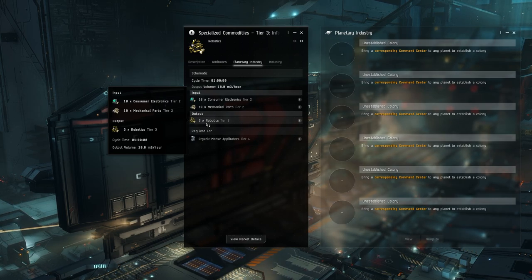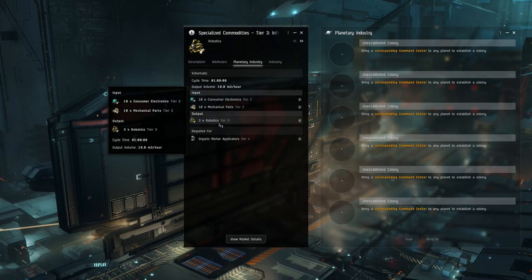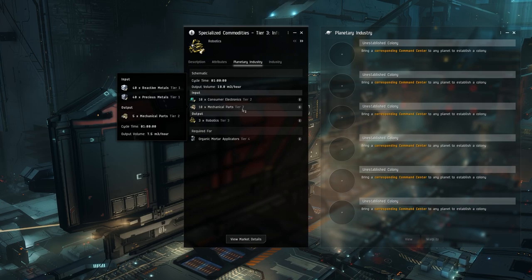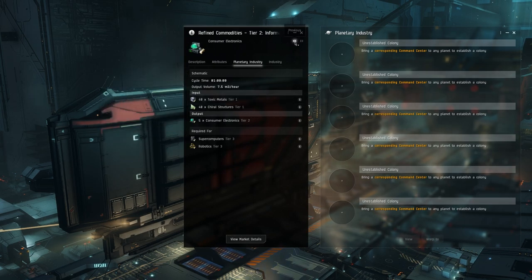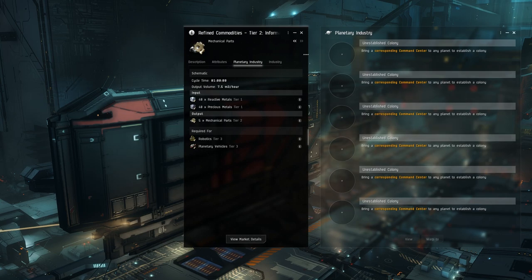This is very easy to scale with additional alts. The planet we're going to set up for robotics is going to have essentially 24 advanced factories. If you were going to have enough P2 to feed that for an entire 24-hour period nonstop, you would have to have quite a bit of other alts, but you don't necessarily need process planets on those alts. What I try to do is have all the processing plants on my main, and then my alt will essentially just create the P1. So if you want to scale to different alts, you can just have additional toxic metal planet, additional chiral structure planet, and then additionally reactive and precious metal planets.